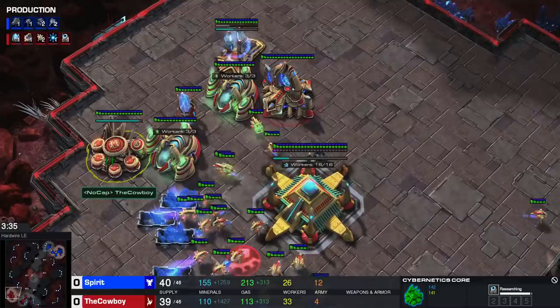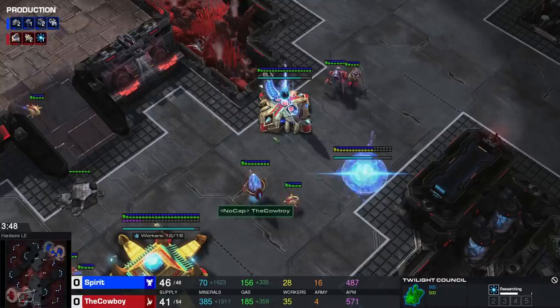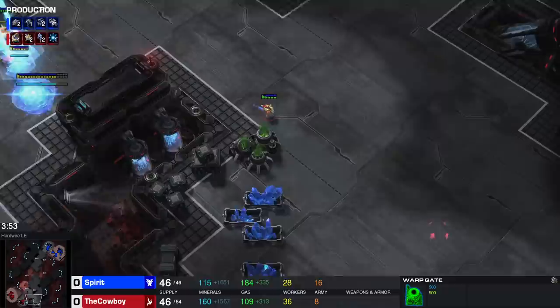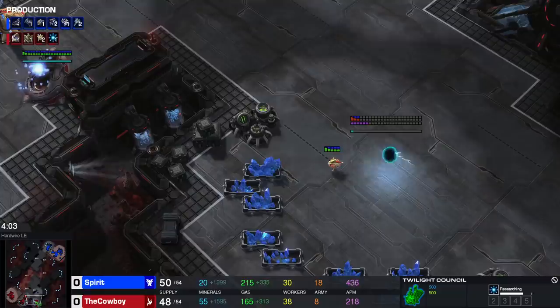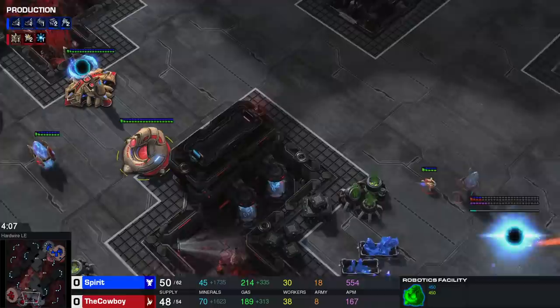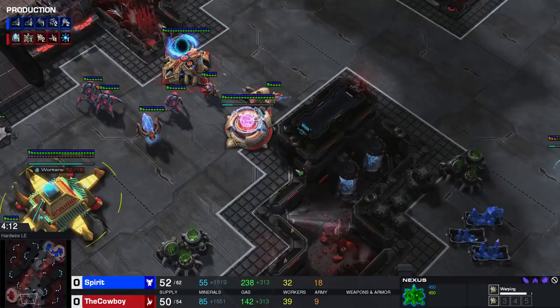The moment our gateways and warp gate finish, we start our first two stalkers. Before then we still need to send a second chronoboost onto the twilight council — we use three chronoboosts in total on blink to make sure it finishes in time for the widow mine drop. Our double stalker warp-in should be around 3:50. We move a probe toward our third base to throw it down ASAP. At the same time the third chronoboost on blink occurs, the nexus gets thrown down and we start our first observer.